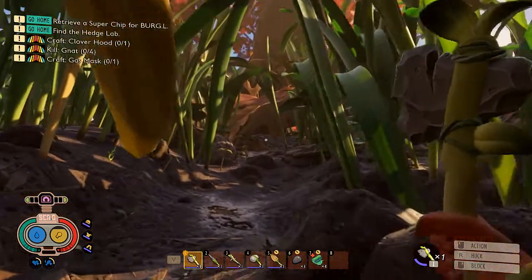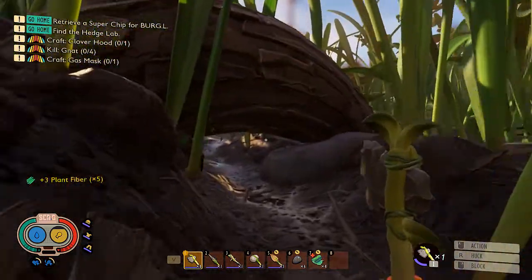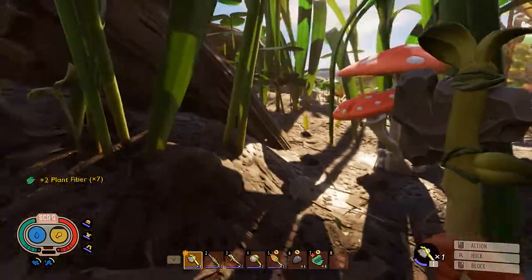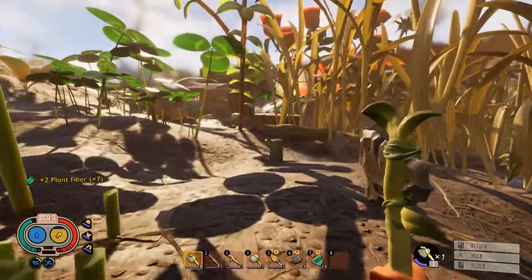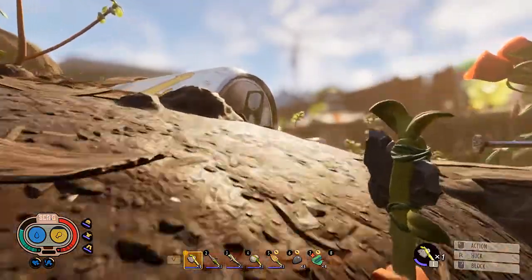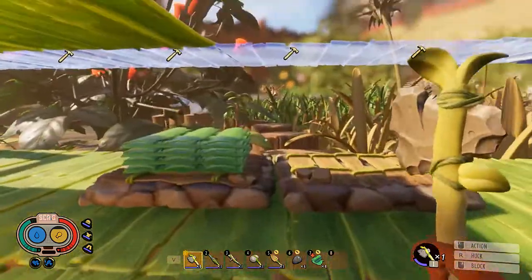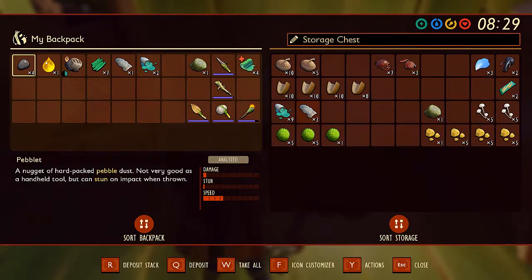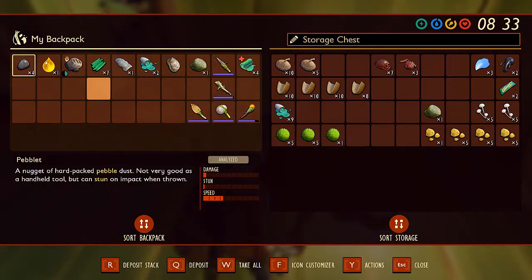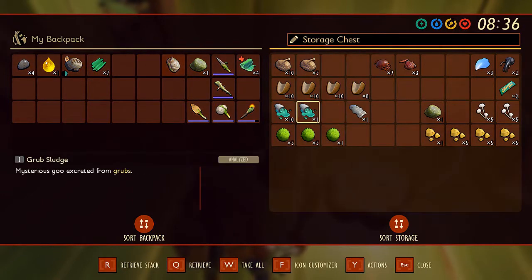I might go back to base now. I did make a water container, but I need the canteen to go and collect the water to put back into the water container - if that makes sense. The grubs were in here, that's right. So now if I stand here, can I craft a canteen? I can! There's our canteen.